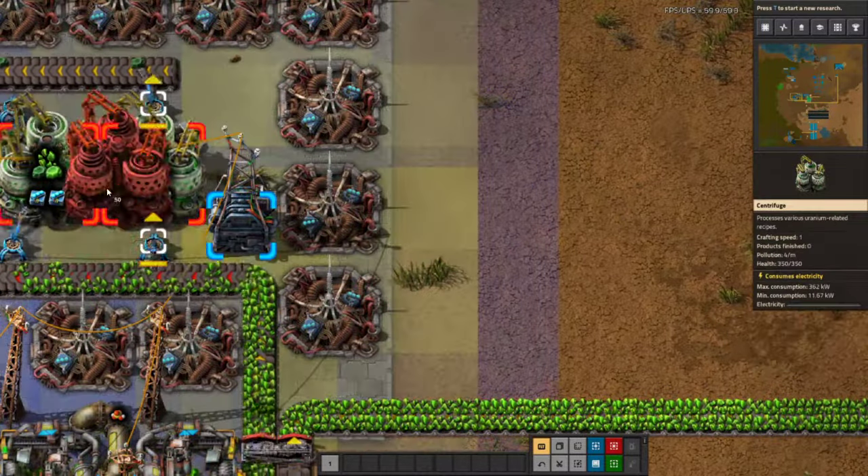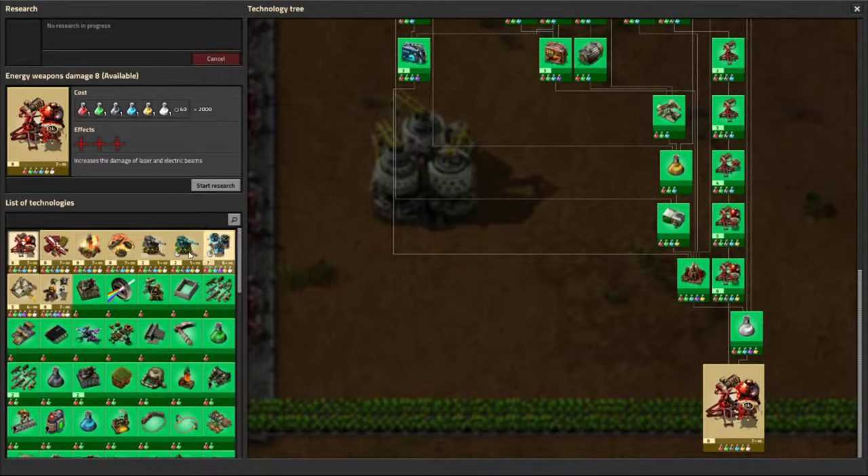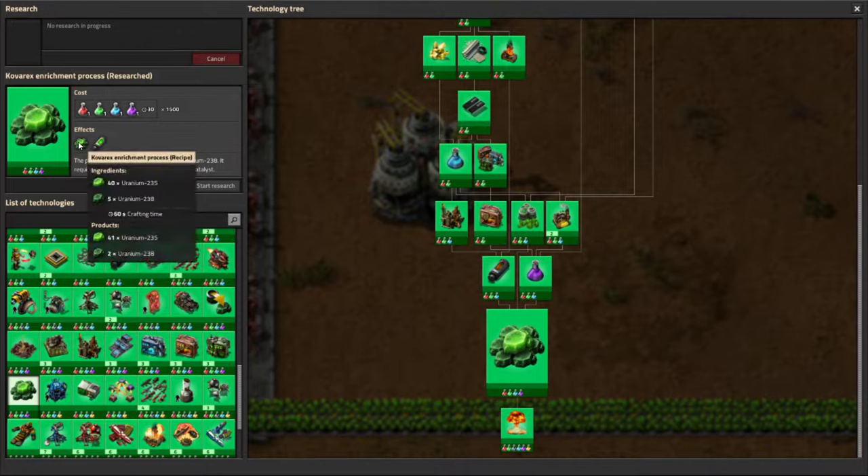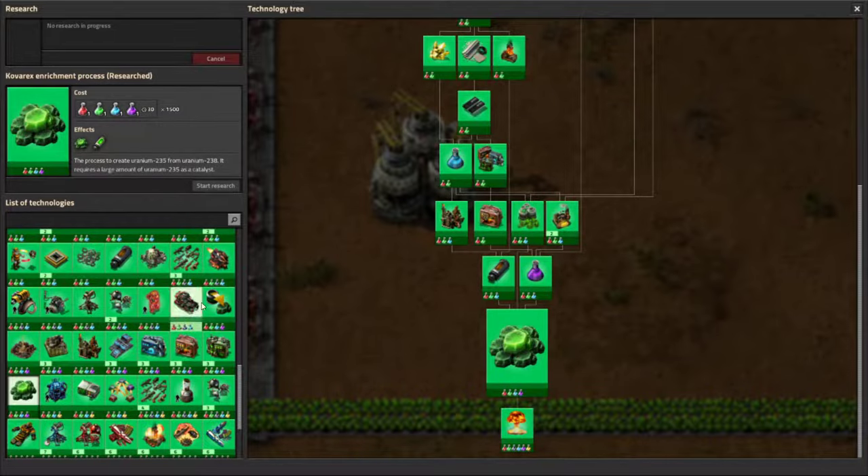I generally do not set up my nuclear unless I have researched Corvex enrichment. The Corvex enrichment process is interesting because you input 40 uranium-235 and 5 uranium-238, and you get back 41 uranium-235 and 2 uranium-238. So it's positive on the 235, which is the hard-to-get uranium. Research your Corvex enrichment process, and then we set it up.